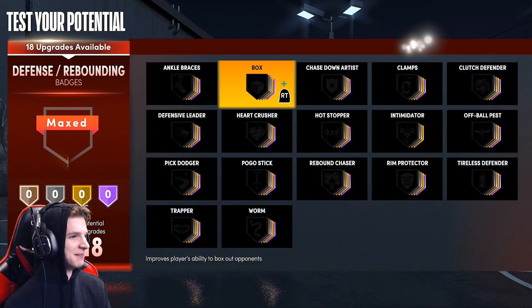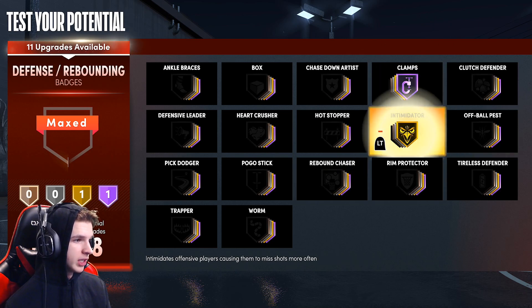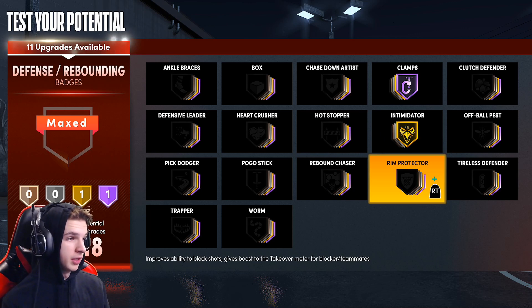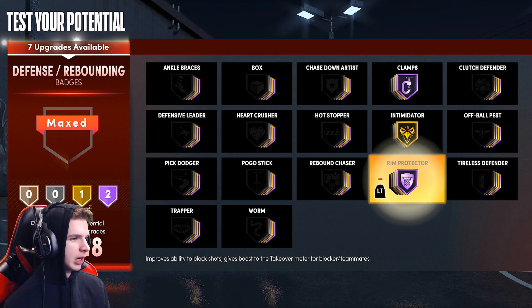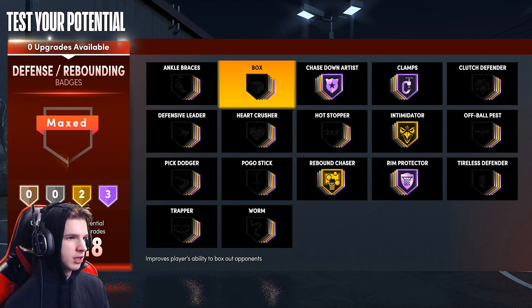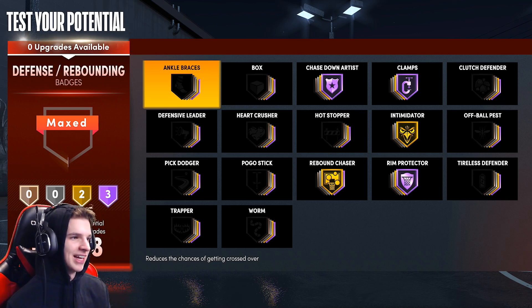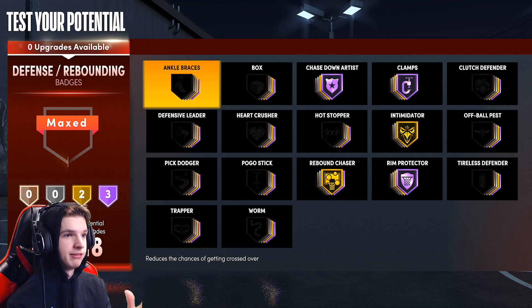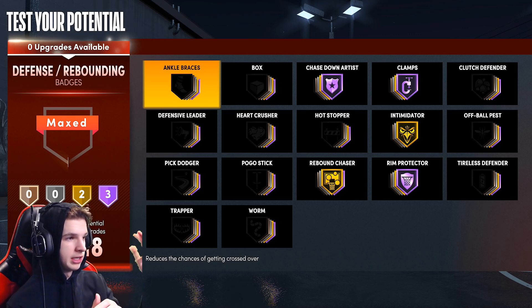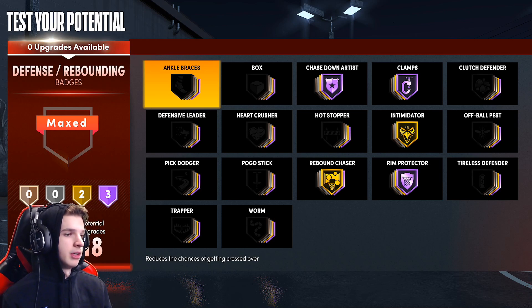For defense: Hall of Fame Clamps, Gold Intimidator — at least you get Intimidator on this build, with a guard build you don't get any Intimidator at all. Rim Protector Hall of Fame, Rebound Chaser Gold, Chase Down Artist Hall of Fame. People say Ankle Braces is a good badge but I've never really liked it. Pick Dodger does literally nothing from what I've seen — let me know in the comments if I'm wrong, but I have not been using Pick Dodger. Also I missed one: Hall of Fame Deadeye for shooting.